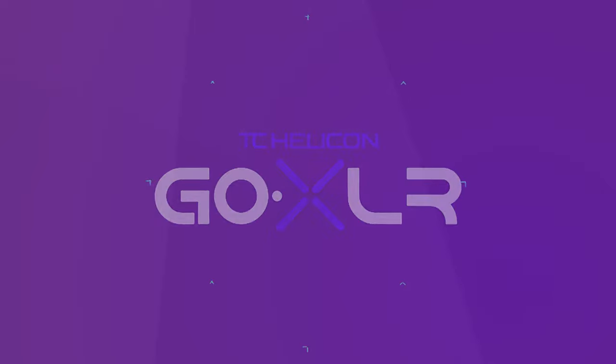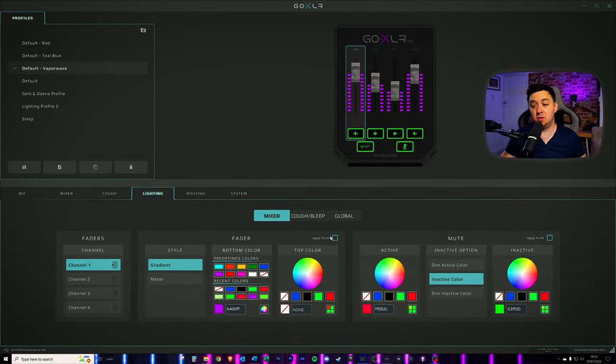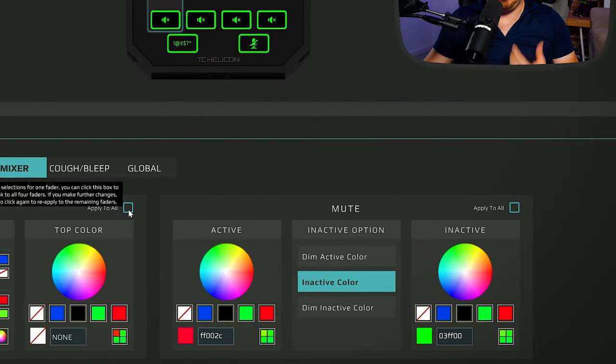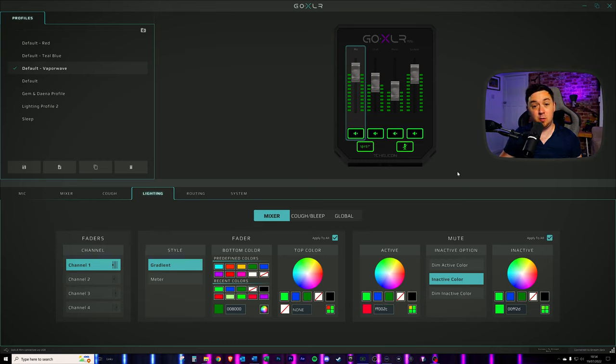The final tip — tip number six for the GoXLR — is to talk about some of the different lighting settings available to you. I'm mainly going to run through the 'apply to all' setting, the cough and bleep options, and then suggest a profile setup you may want to consider, which is a red/green profile that shows when buttons are turned on and off. First, just to cover the 'apply to all' setting — if you're quite OCD about these things and want to make a change to all of your faders, you can simply click 'apply to all' and then make those changes. For example, if I want to make everything green, I can do that and it will apply to everything. This not only works on the faders but also on the mute buttons too. So if I want to apply a different color to all buttons at the same time, I simply click 'apply to all.'